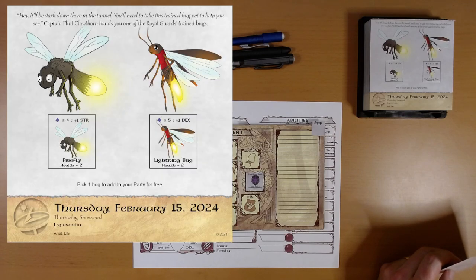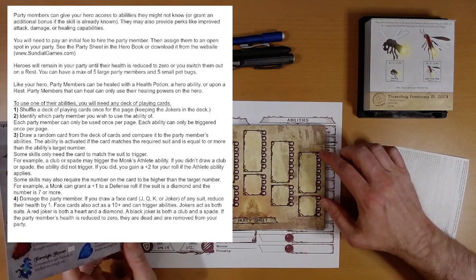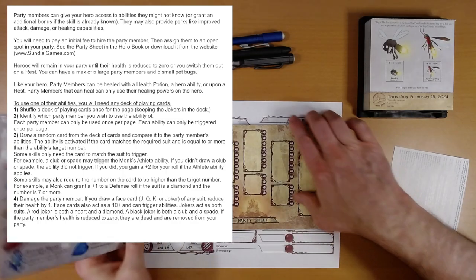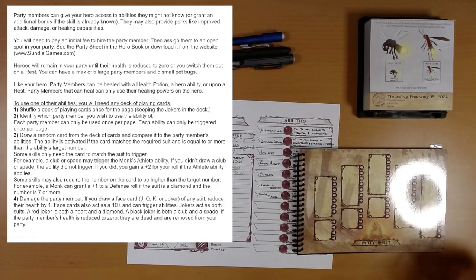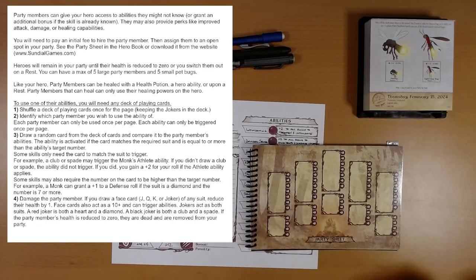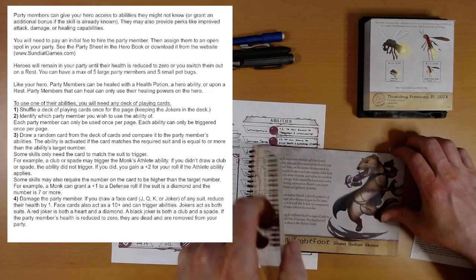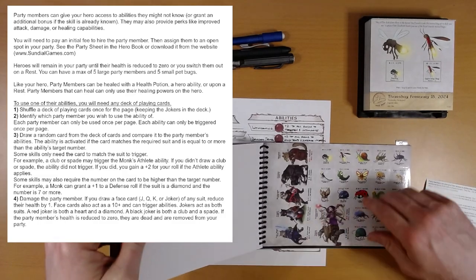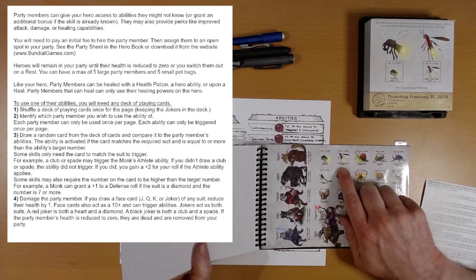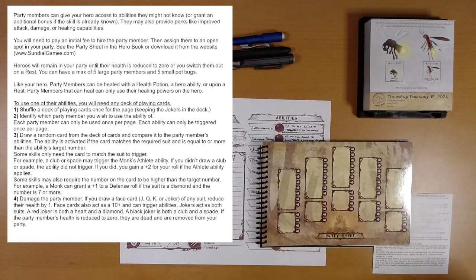Party members — okay, the bugs are partying. Here's the party sheet. We've got actual party numbers, and I guess the bugs count as well. There are stickers in this book, and if I can find them here at the back — yeah, there are real party members, and here's our firefly and our lightning bug. So we'll get one of those here in a second and put them in our party sheet.